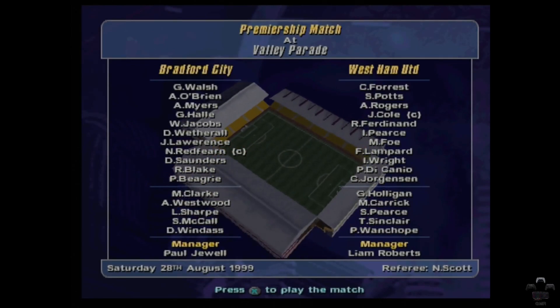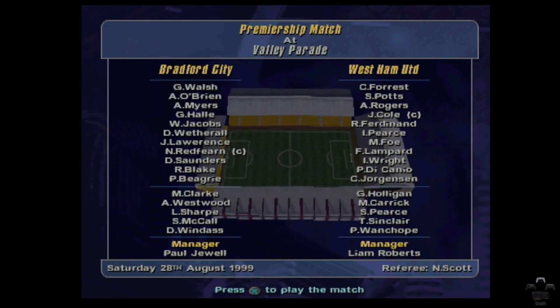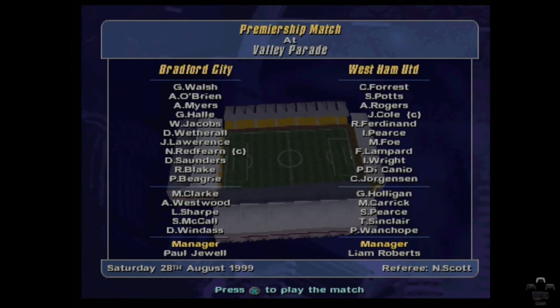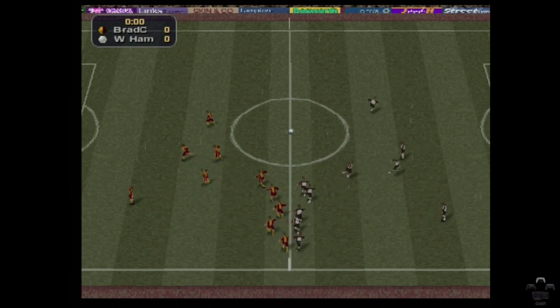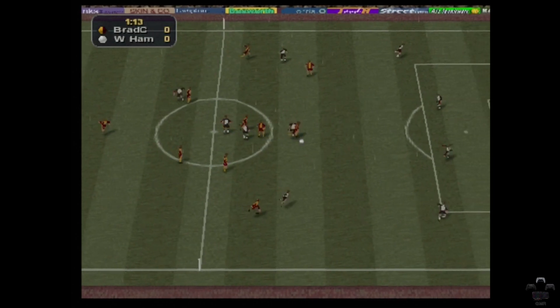We're at Valley Parade — Bradford City versus West Ham United. Bloody hell, Bradford City. I think these guys were pushovers, but I've switched to a 4-4-2, so let's see whether or not this formation works. We're still building up the play, not going direct, so we'll see whether the build-up play works. If not I'll change that depending on whether or not we look dominant in the game. I can't remember West Ham having a white kit in 99 — I thought we had a blue away kit, but obviously I'm wrong.